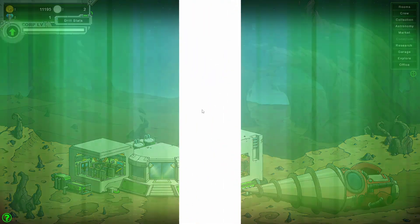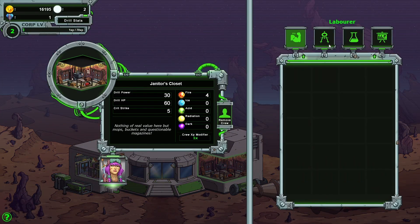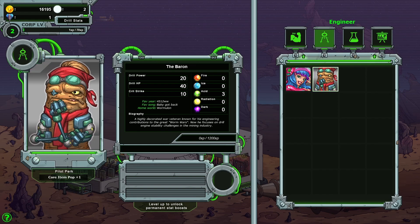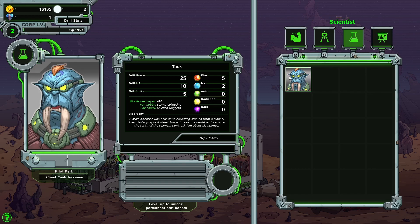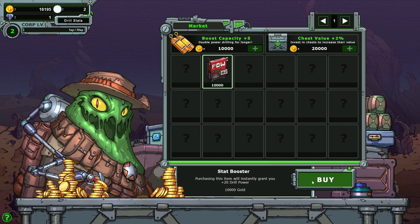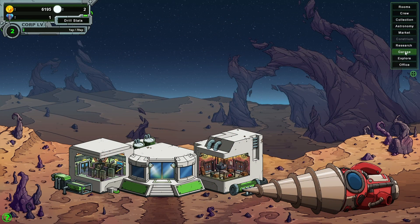So we've got a new room, but we can't build it yet. Another new guy — we could swap these out for other people. 20 drill power. 25 drill power — but not much drill HP. How do we upgrade our rooms? Let's grab this — then we can't really do much else because we spend a lot of money.